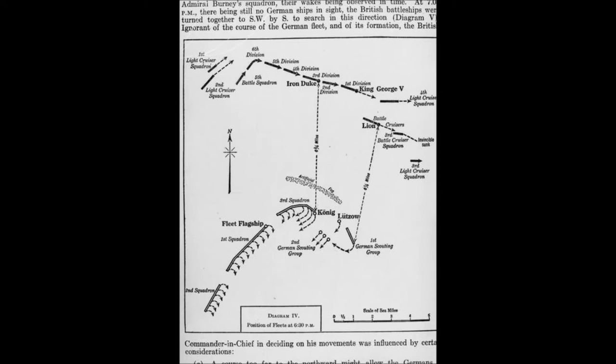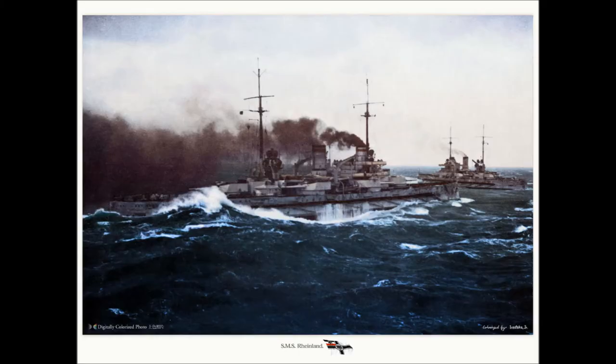It was quickly evident that if Scheer continued his course, the High Seas Fleet would die then and there. His only option was to use a maneuver that had been often practiced in peacetime. At 1836, Scheer ordered battle about turn to starboard. Starting with the rearmost ship, the fleet came about 16 points to starboard, reversing their course. At the same time, German destroyers attacked but did not press home, and laid a smokescreen to cover the fleet. The turn was executed as if on parade, and within four minutes, the German fleet had appeared to have vanished to the shocked British sailors.